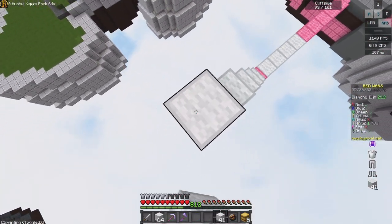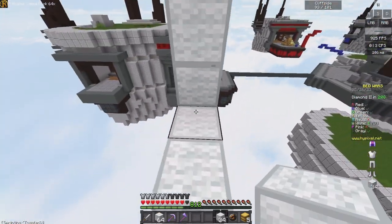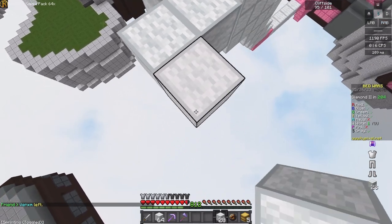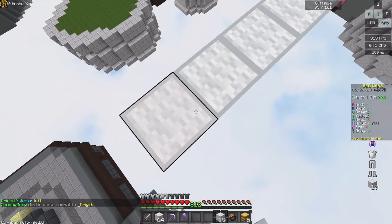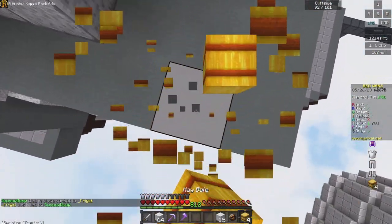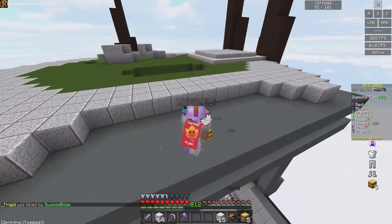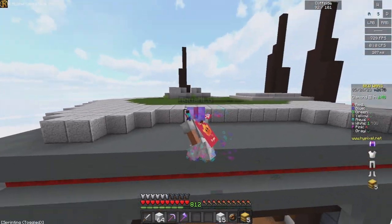I'll bridge all the way up — oh my god, I almost walked off. They do have a fireball — that missed, maybe that would have hit me. They're probably going to buy a new one as well. I've got to get over here quick. This item is so cool — if they build up here I can just hit them down and take no fall damage with the hay bale.